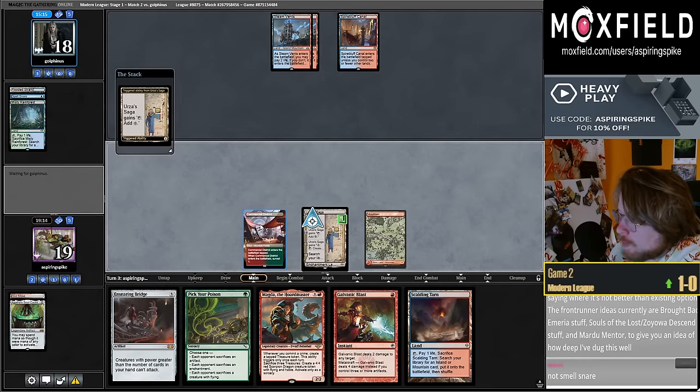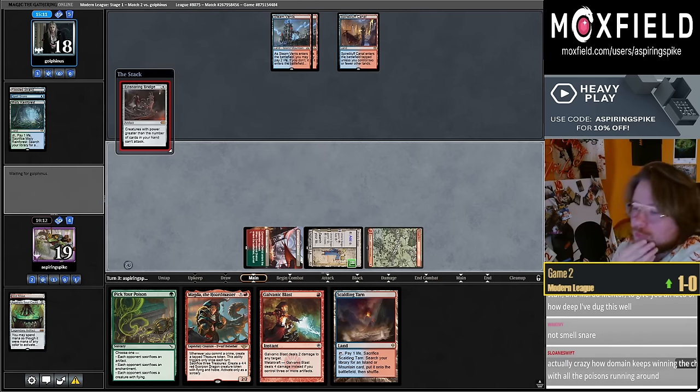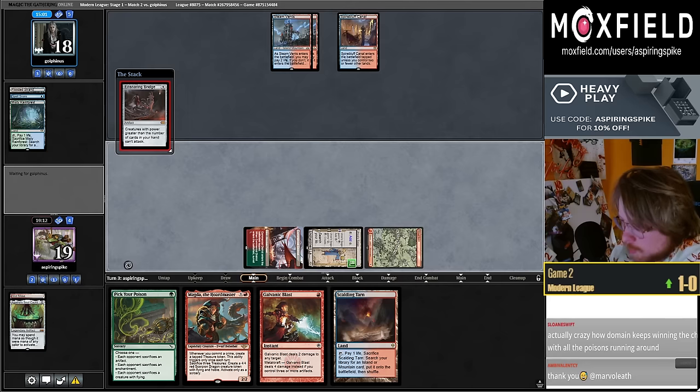I think I'm going to cast the Bridge. If it gets countered that's okay — next turn we go make a Saga token, keep up Galvanic Blast. The turn after, if we draw a land, we can go make Saga token, get Relic, play Magda, commit a crime.